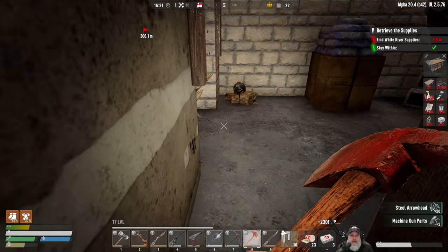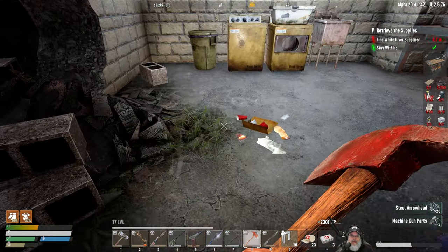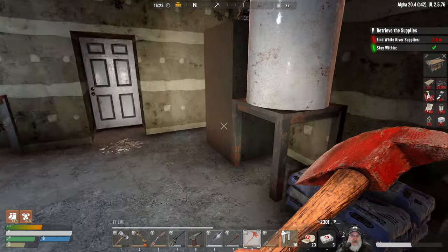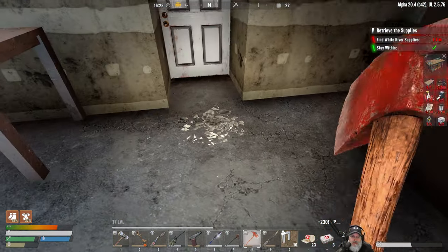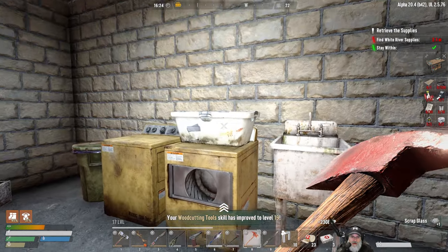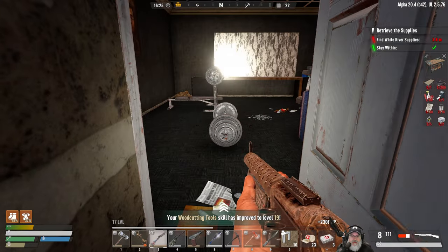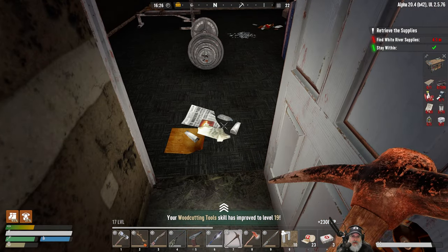Let's see what's in the shoddy messiah crate — 20 steel arrowheads, that's not bad at all. I have something like that back at the base already, so we might consider making ourselves some steel arrows for the meaner zombies we have to deal with. Let's open this and get rid of the crate.